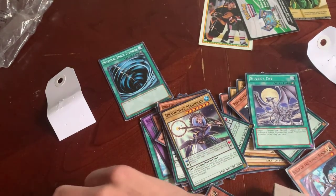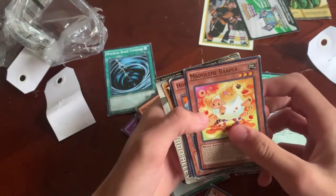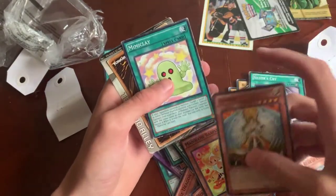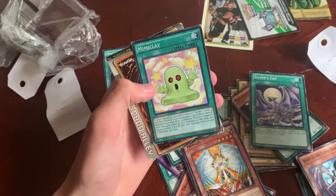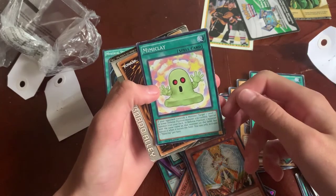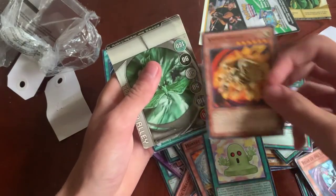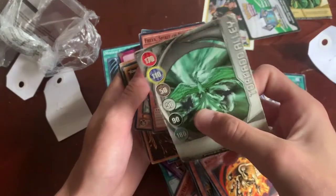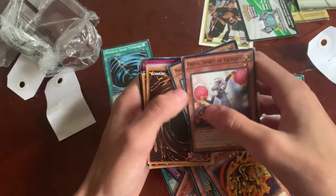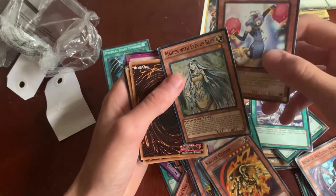Definitely — Monster Craftsman. When being attacked, you can send this card from hand to the graveyard — that monster is not super useful. That is funny. Trade In, Elephant's Gift, and Rider of Storm Wings — nice. We're getting a lot of Blue Eyes stuff. Let's see — a little Honest, Mimicry.